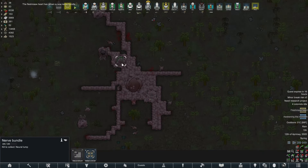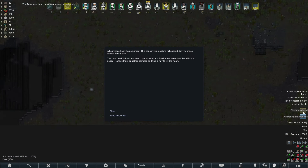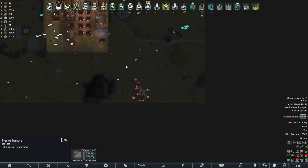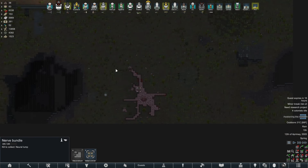This is the flesh mass! Let me pause it for two seconds. A flesh mass heart has emerged - this cancer-like creature will expand its living mass across the surface. The heart itself is invulnerable to normal weapons. Flesh mass nerve bundles will soon appear - attack them to gather samples and find a way to kill the heart.